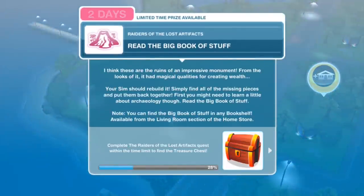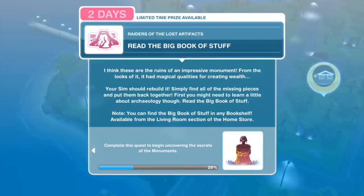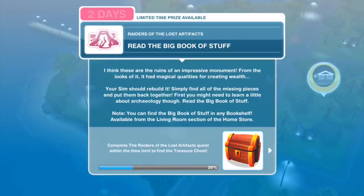The next thing: read the big book of stuff. I think these are the ruins of an impressive monument - from the looks of it, it had magical qualities for creating wealth. Your sim should rebuild it; simply find all of the missing pieces and put them back together. First, you might need to learn a little about archaeology though. Read the big book of stuff - you can find it in any bookshelf, available from the living room section of the home store.